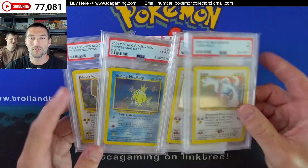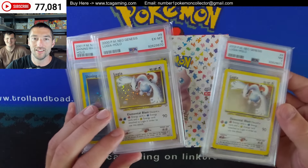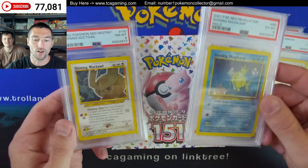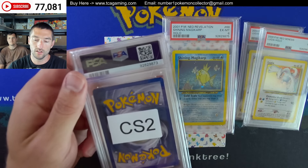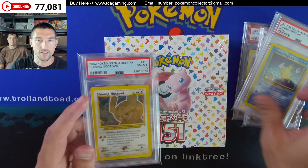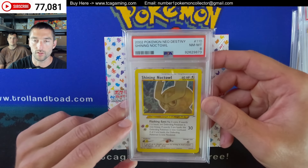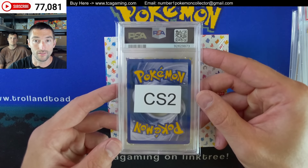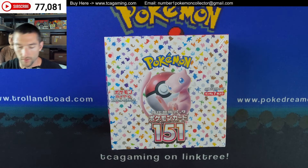Before we get started, I do have four new cards in for consignment. I've got a couple Lugias, a Shining Magikarp, and a Shining Noctowl. With them being lower grades, you can probably get them for a decent price. The value you're going to get for an 8 versus a 10, compared to the amount of damage you can actually find on it, usually it's a lot better bang for your buck.